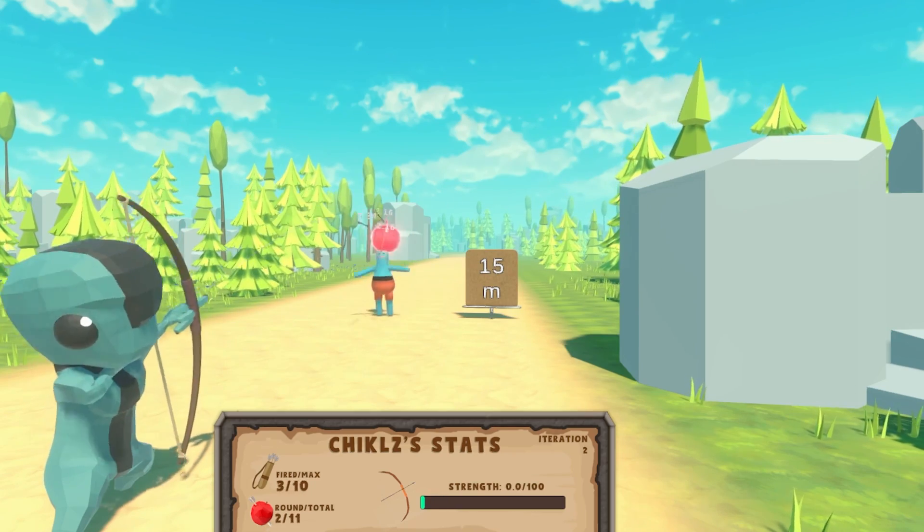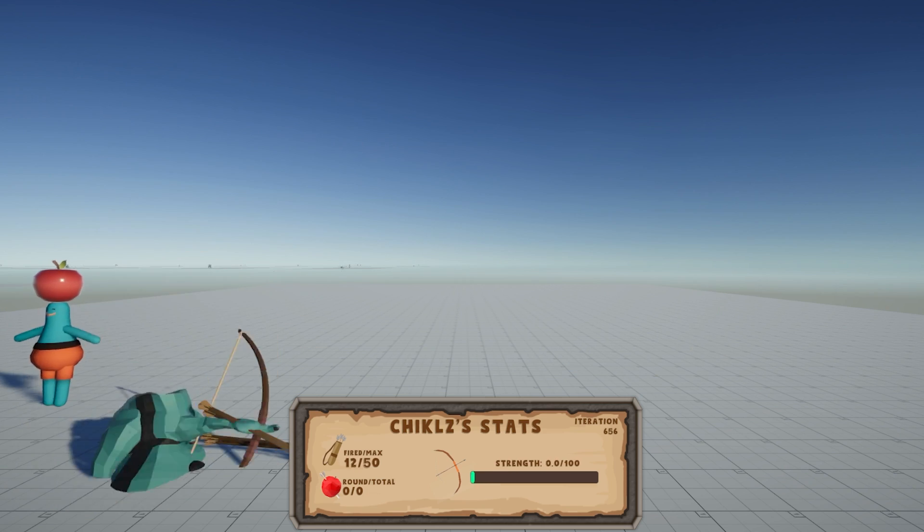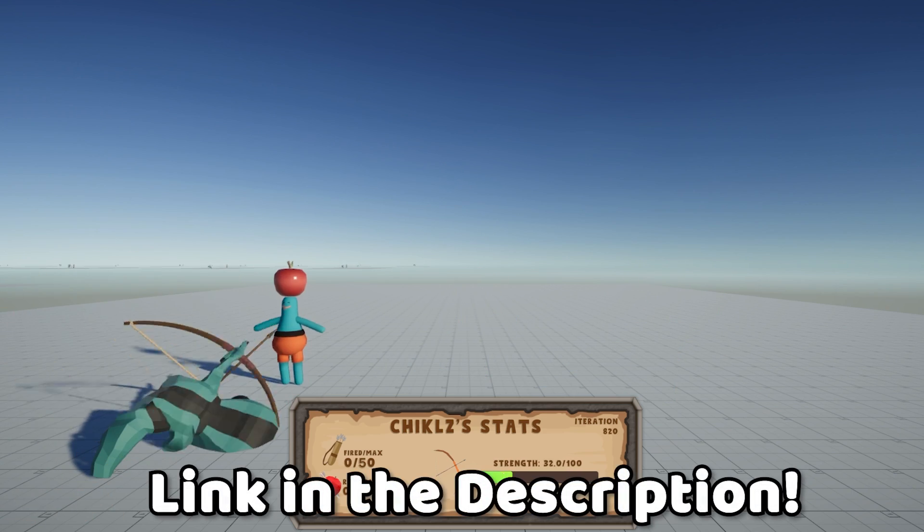So yeah, despite the impressive start, our AI wasn't able to hit the 50-meter bullseye at 75 meters for now. What shall I train Chicles to do next? Let me know in the comments below or in the Discord channel — link in the description. Bye.